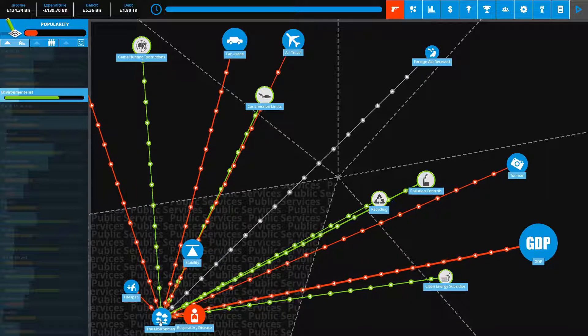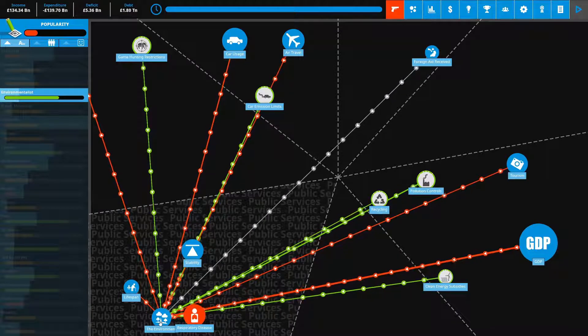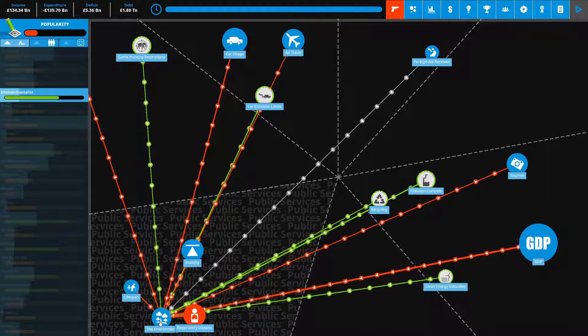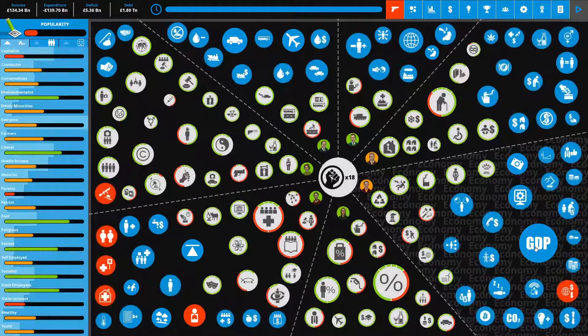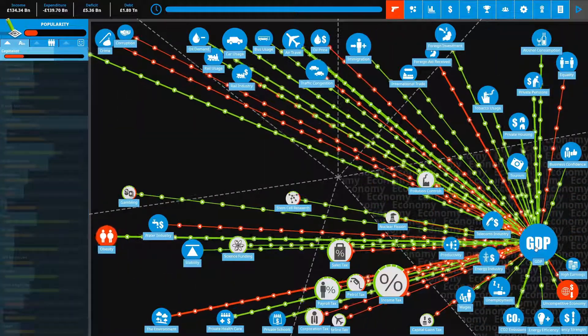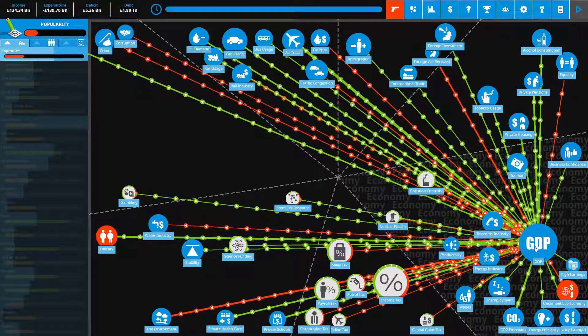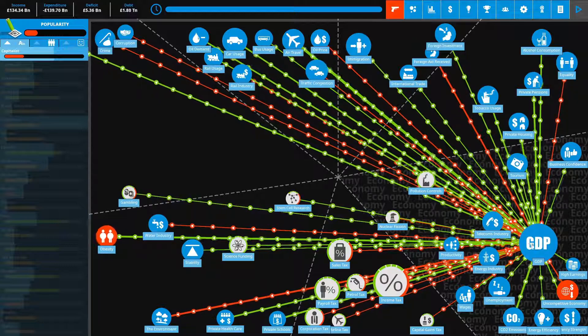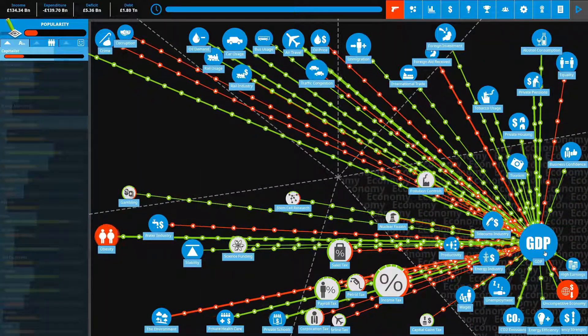Car usage is also decreasing the environment down here. We can see the things that are increasing or decreasing the environment — game hunting restrictions, protecting wildlife, recycling, pollution controls, car emission limits, clean energy subsidies — these are helping the environment. But GDP is actually decreasing it, because economic activity — people, businesses, transportation, growth — is in general a strain on the environment as the economy booms and grows. GDP affects like everything; it's incredibly important in terms of our ability to earn income.